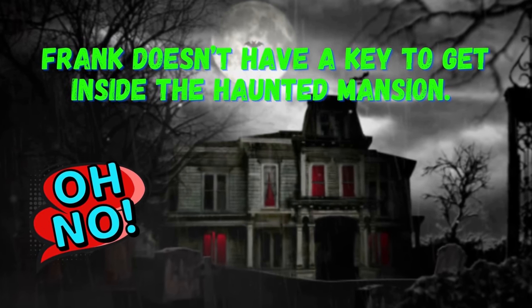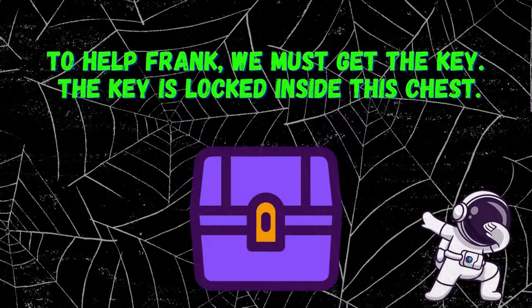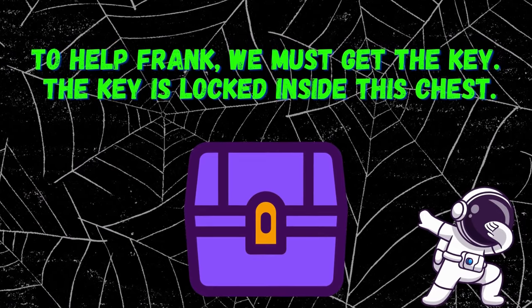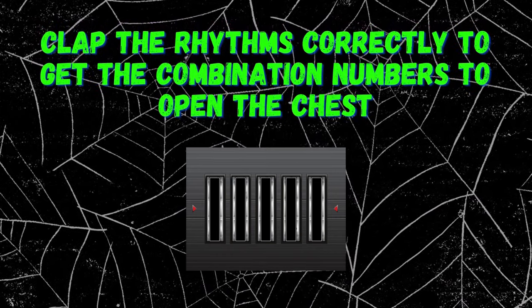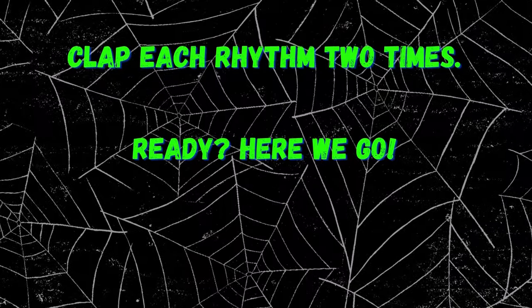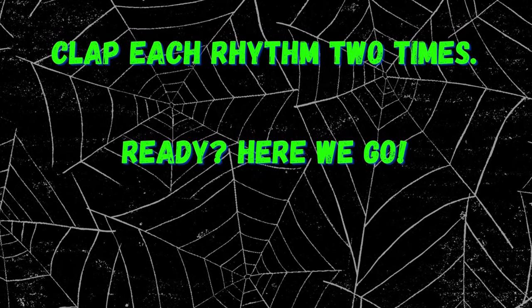Frank doesn't have a key to get inside the haunted mansion. To help Frank, we must get the key. The key is locked inside this chest. Clap the rhythms correctly to get the combination numbers to open the chest. Clap each rhythm two times. Ready? Here we go.